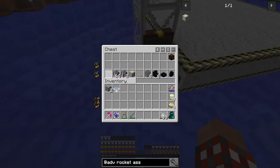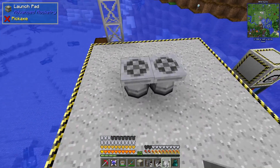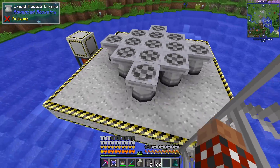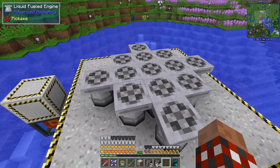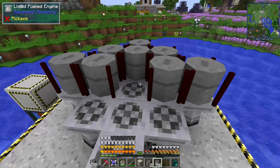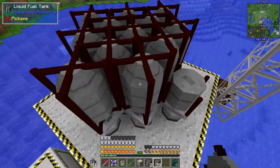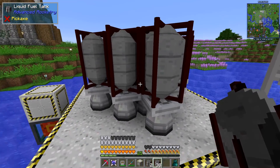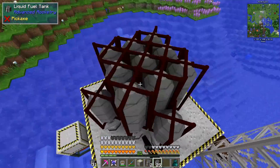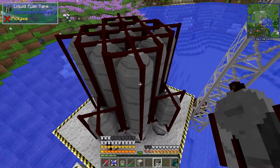This is a liquid rocket engine and I'm going with this pattern. I played with this in single player and I tried just a three by three grid with lots of tanks on top, but it said there was not enough thrust. So I went with four extra rockets around the sides and that worked, so we're going with this. I love these textures - you've got that bottom and top size texture.